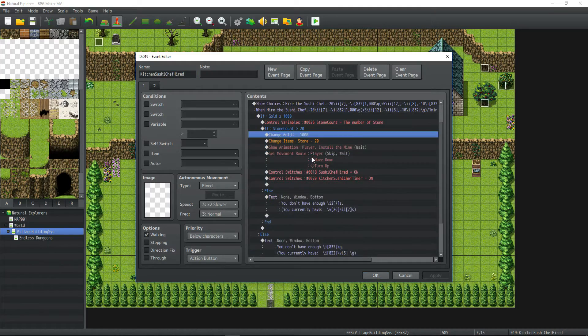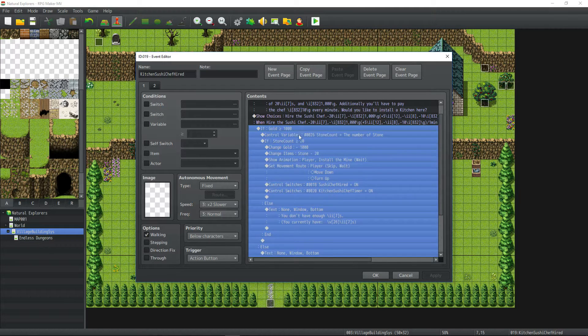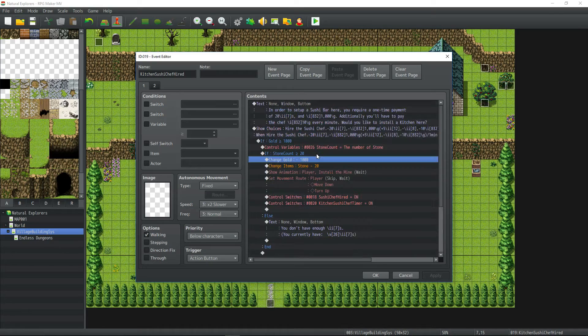In order to fix that, compared from the last video, I've removed the change gold from here. Now it checks if we have a thousand gold; if we do, it stores the number of stones in variable stone count, then checks to see if we have 20 stones in our inventory. Once it checks that we have all the items required to proceed, it removes all those items at the same time — not in installments — so the player can't waste resources attempting to create something while missing one resource. Thank you for the comment shining the light on that bug.